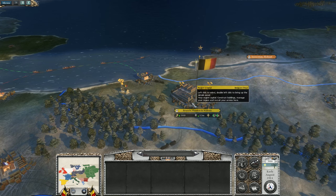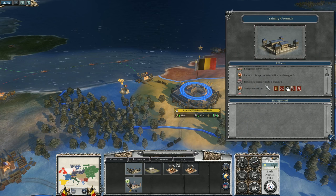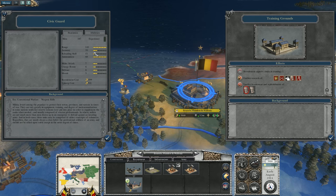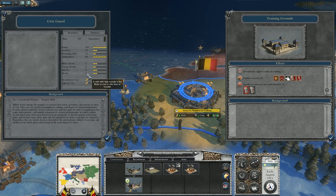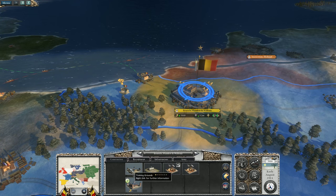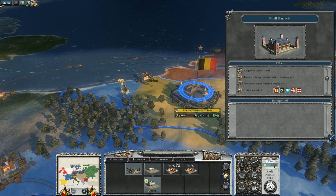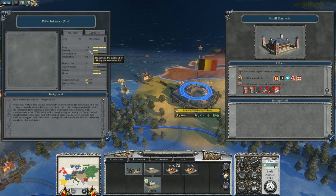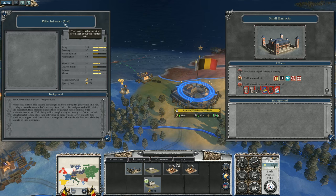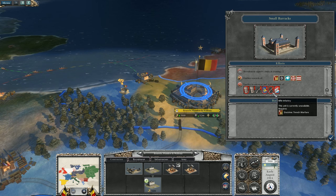Now let's look at Brussels, the capital of Belgium. Straight away you've got a training ground which you can immediately upgrade to a small barracks. In the training ground you can already get civic guard, but they are very very weak — range 145, accuracy only 35, poor melee and morale, ammunition 60, reloading skill 15. That tells us you need to upgrade to a small barracks as soon as possible. Once upgraded, recruitment capacity increases, lower classes are happier, replenishment radius can be increased, and research points for technology are excellent. You also move straight into rifle infantry — much better morale, accuracy, and reloading skill — and you can see the difference immediately.